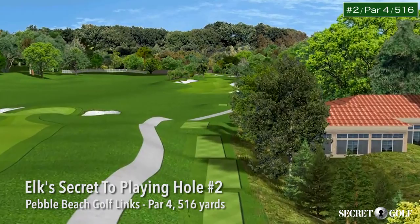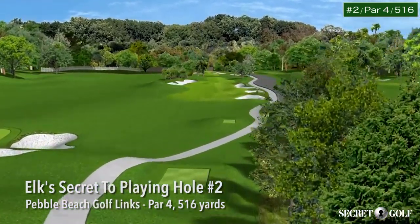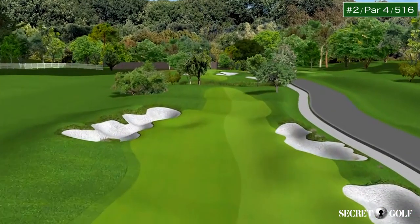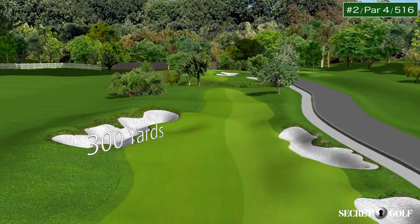Hole number two, a 516-yard par four for this year's US Open. Normally plays as a short par five. There are 300 yards to the bunker up on the left side — all the players will be trying to keep it to the right of that, in between the sets of bunkers.